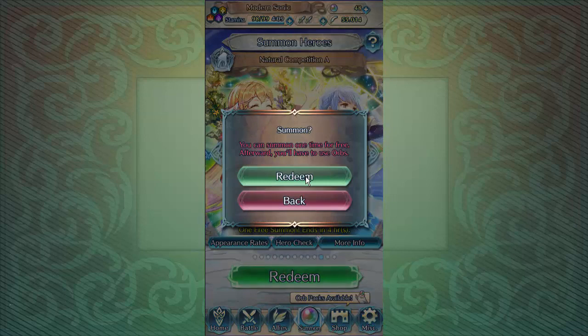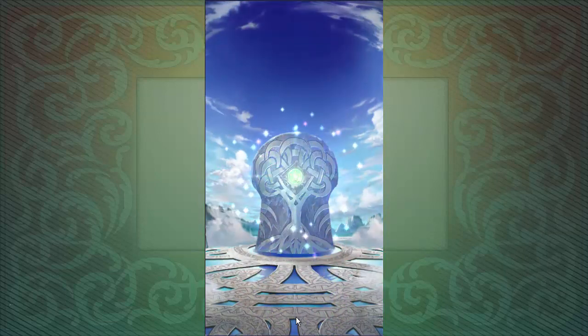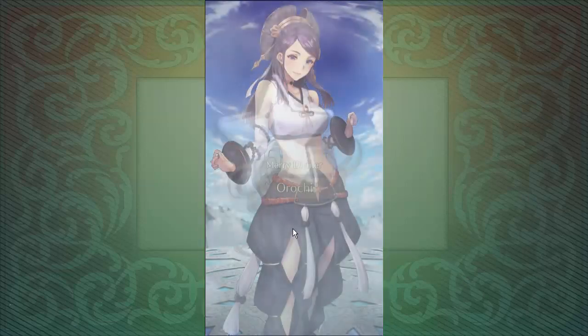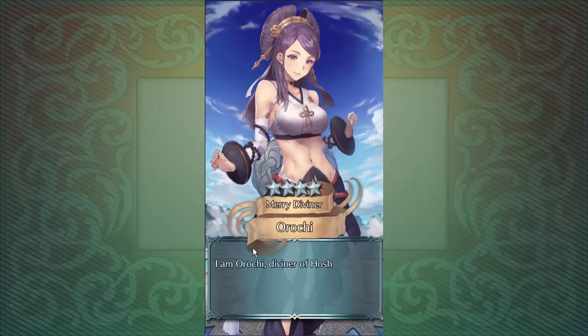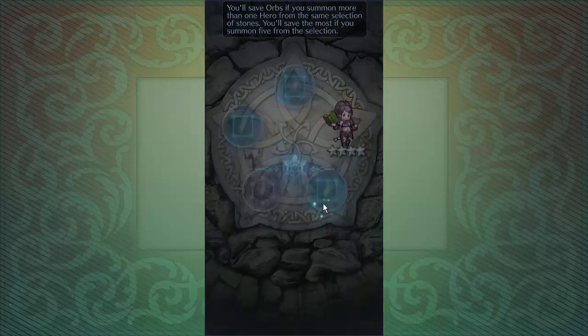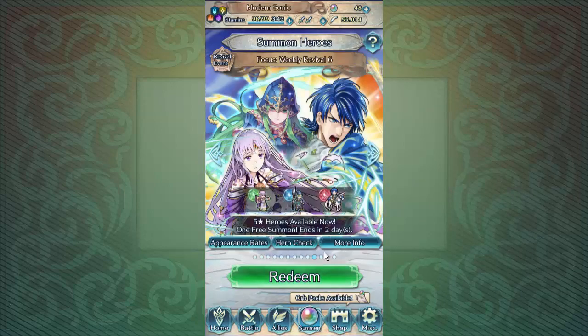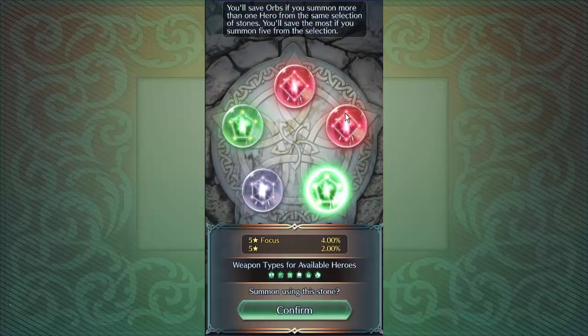Next we got Natural Competition A - Marianne, Yermir, and Lif. I'm hoping I can try to pull Yermir. And we're getting our Chica. I wish everyone good luck on the Hero Rises event for 2023. I'm hoping for Montez to win in the end. Nothing too good on these stones.